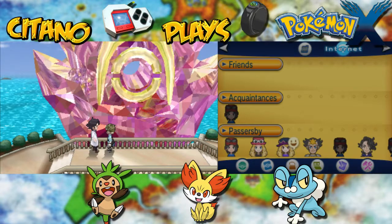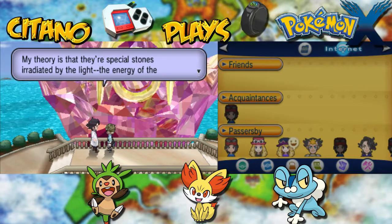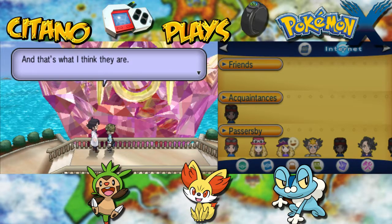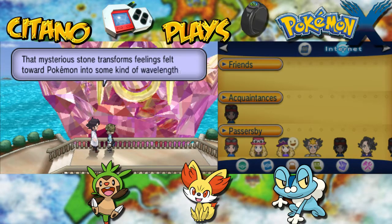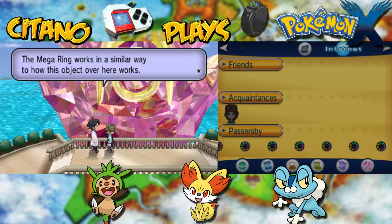Before we get to that, however, let's talk about Mega Stones briefly. My theory is that they're special stones, irradiated by the light and energy of the legendary Pokemon Xerneas — or Yveltal if you play Pokemon Y — fired from the ultimate weapon 3,000 years ago. And that's what I think they are. It's even possible that stones like Fire Stones were what turned into these Mega Stones. So that's what the Mega Ring you're holding is made of.